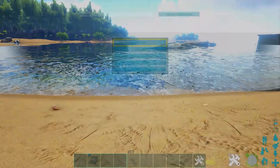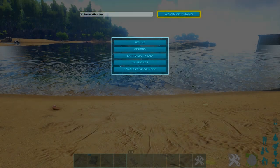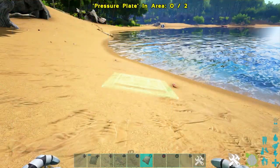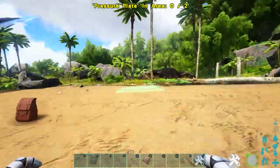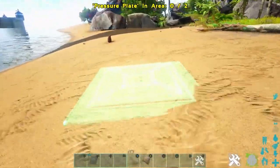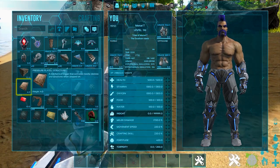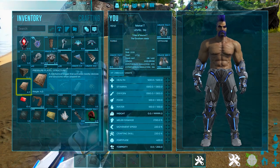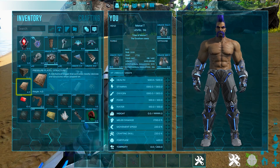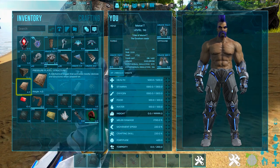Moving on — the next code is: GFI space PressurePlate space 1 space 0 space 0. You can tell already this is the pressure plate that can activate things. Here it is — you can place this basically anywhere on the floor, doesn't have to be on a structure. The description reads: 'A mechanical trigger that activates nearby devices and structures when stepped on' — so it only activates if someone steps on it, that's why it's called a pressure plate.